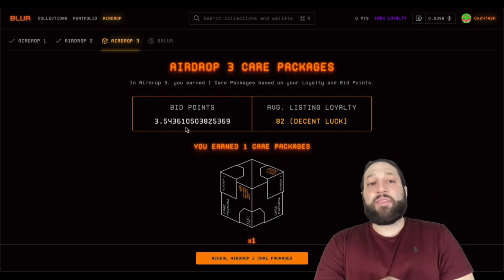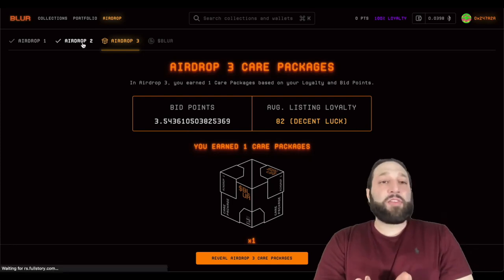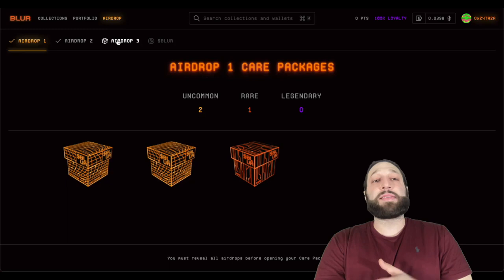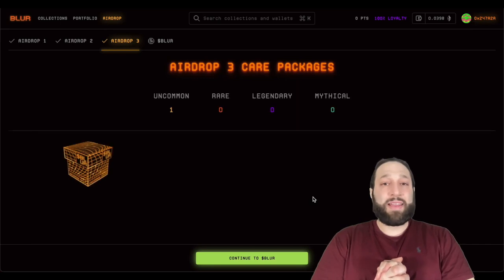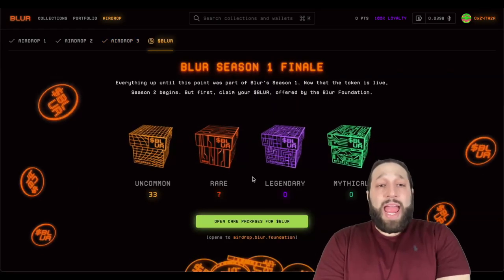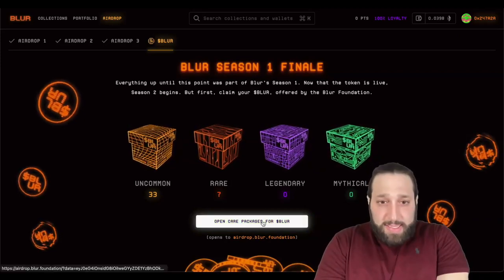You can see that I had 3.5 bid points — I didn't do much for Airdrop Three, not gonna lie. But I did decent for Airdrop Two, decent for Airdrop One, and I have multiple accounts. So let's reveal this — hopefully we get something good. We got uncommon! So let's continue to Blur. You can see all the total boxes — I have approximately 40 boxes — and now we're going to open these packages.